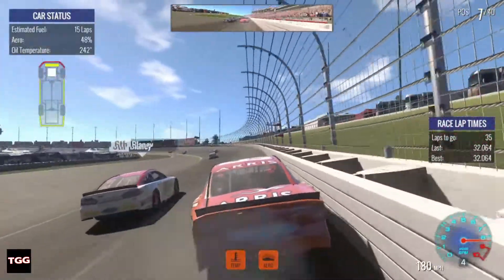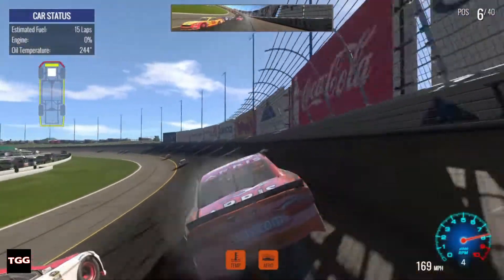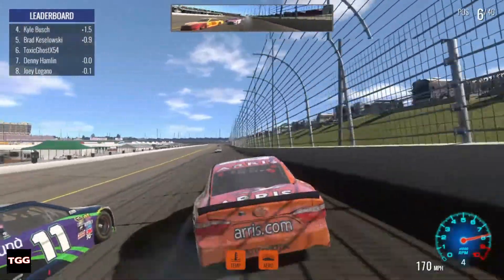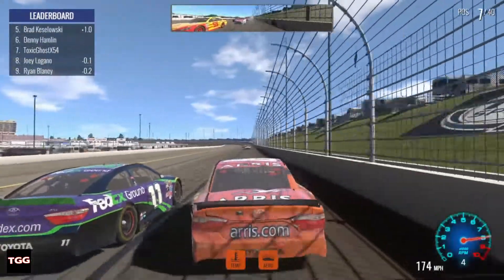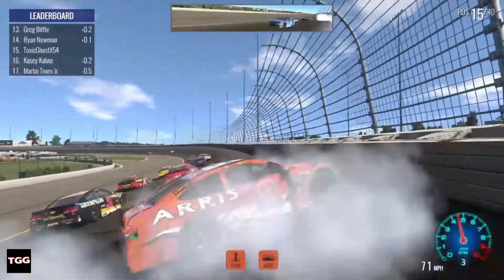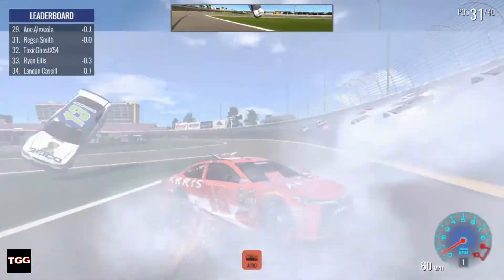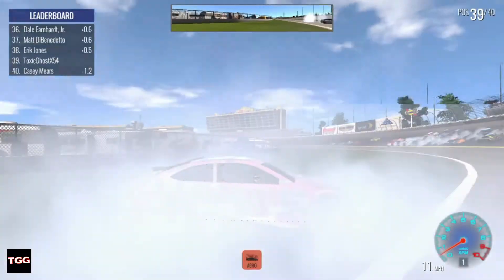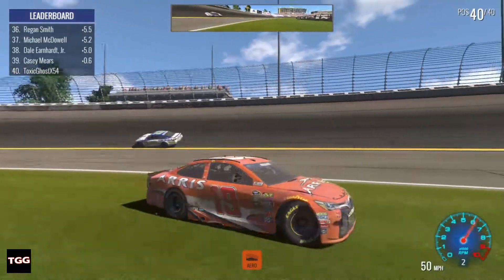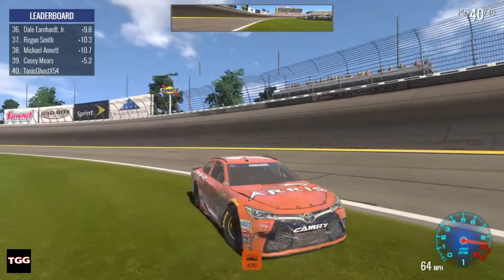I'm going to see how long I can push this — hopefully I don't blow up. We're starting to smoke now. Is that going to be yellow? Casey Mears — yo! He went for a ride. And there you see our front end's all pushed in. I cannot get going. That was bad.